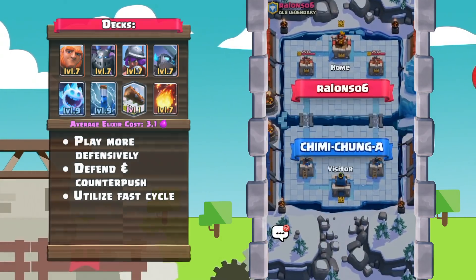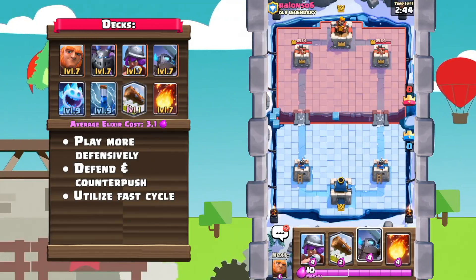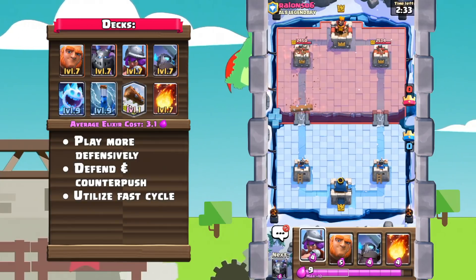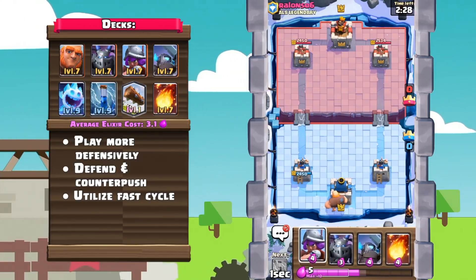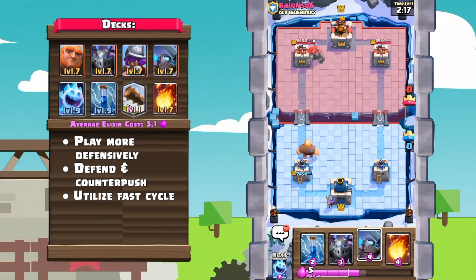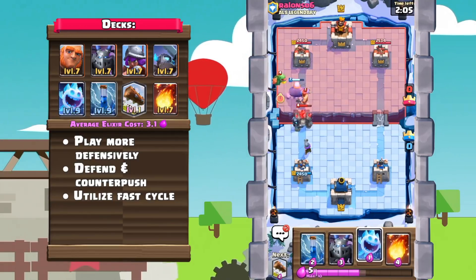Number 1: Classic Giant Beatdown. This is such a classic and stereotypical giant deck, yet with only one legendary, it's really free to play, as the rares are relatively easy to level up. With Mega Minion and Zap now unlockable at Arena 4, you can now use this deck at pretty much any arena — just sub in skeletons for Ice Spirit if you don't have them yet.